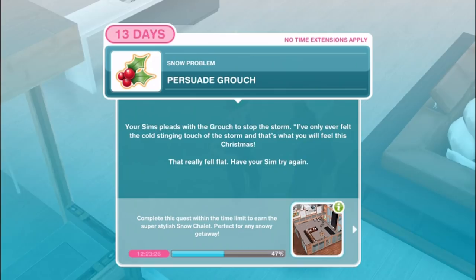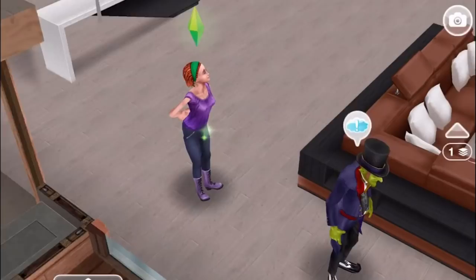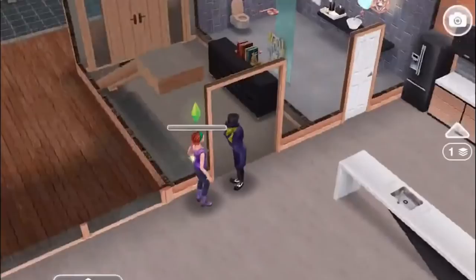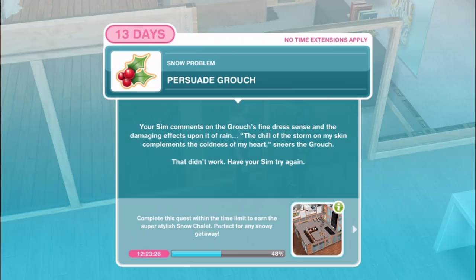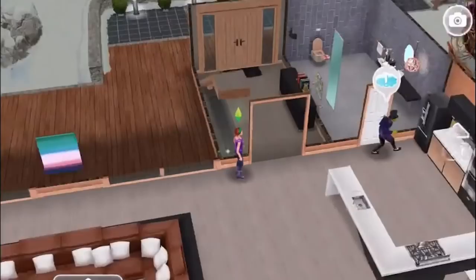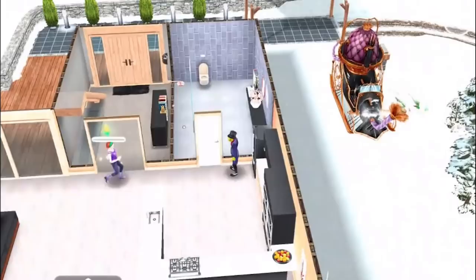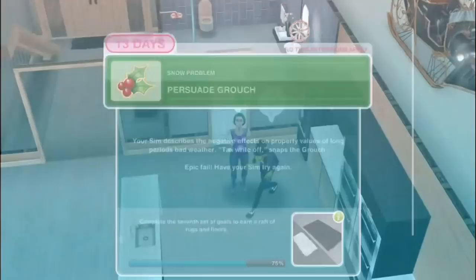Your sim pleads with the grouch - I've only ever felt the cold stinging touch of the storm. That really fell flat. Try flattery for 50 minutes. Your sim comments on the grouch's fine dress sense and the damaging effects upon it of rain. The chill of the storm on my skin compliments the coldness of my heart, sneers the grouch - that didn't work. So we have to go through all three options. The five hour task is using greed - your sim describes the negative effects on property values of long periods of bad weather. Tax write-off, snaps the grouch. Persuade Grouch for 12 hours and 30 minutes.